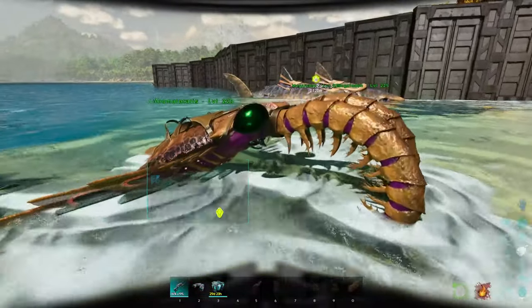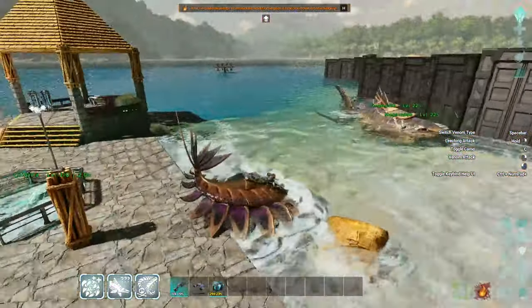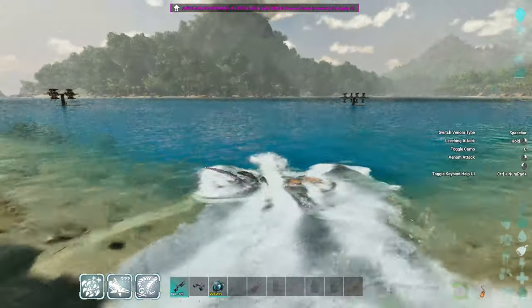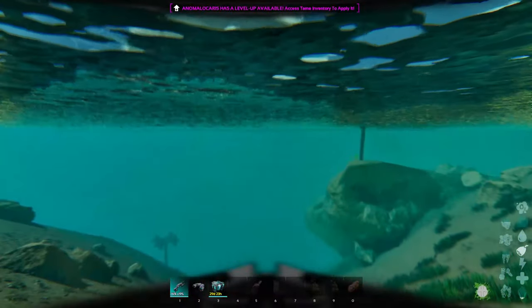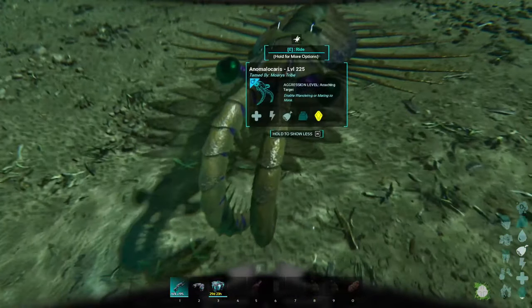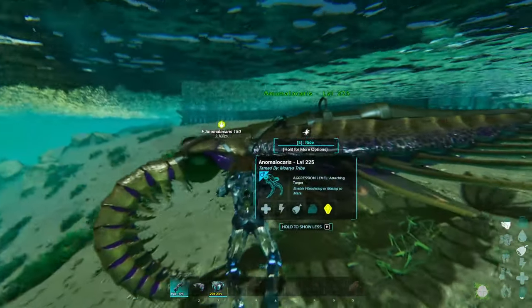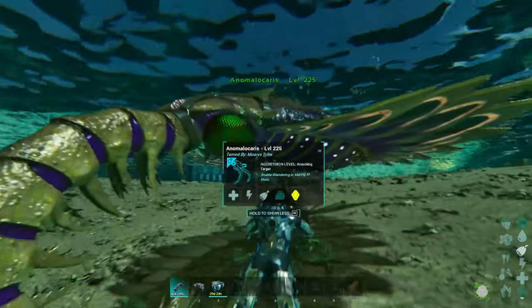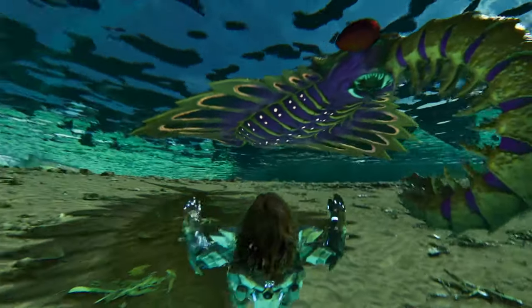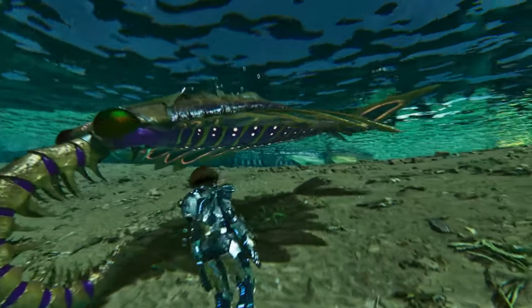Let's get it in the water more properly so we can see it. Now compared to the Sunken Worlds version of the Anomalokarez, this thing is huge - that one was an aquatic shoulder pet from Sunken Worlds. This one's huge. Look at this guy here, I'll move my hood so we can get a good look at it before we go and tame it.